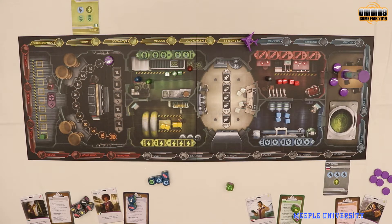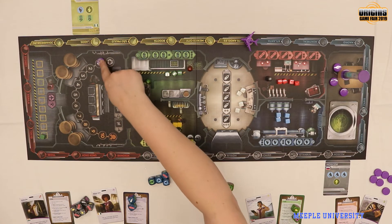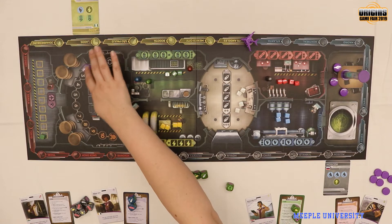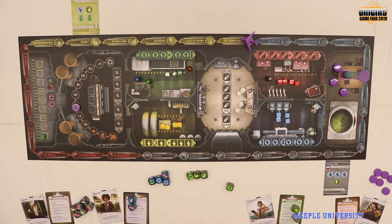When you roll for waste, you look for icons that have a circle around them — anything with a circle is one waste. We only got one here, which is great, so it advances the waste track by one. If you ever reach the end of the track, you immediately lose. So as you're creating crates and working the machinery, the waste track goes up and someone is going to need to handle that.